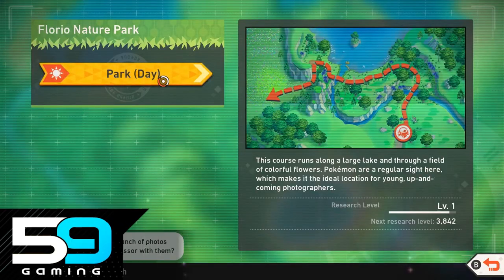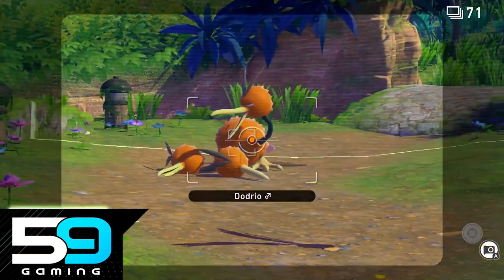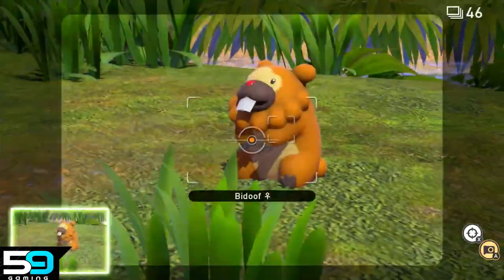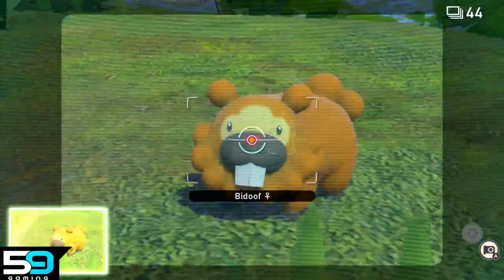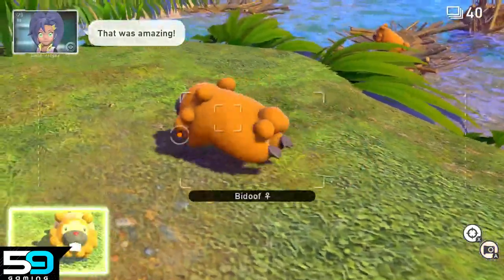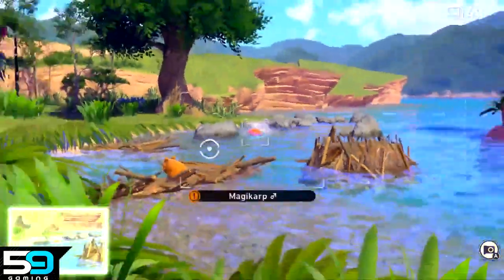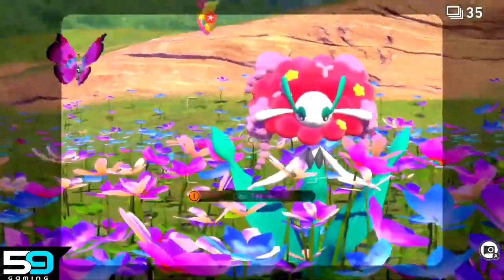Starting at research level 1 in the daytime, you can find Vivian, Dodrio, Pichu, Grookey, Bidoof, Wurmple, Emolga, Swanna, Taillow, Magikarp, Hoothoot, Comfey, and Red Florgus.